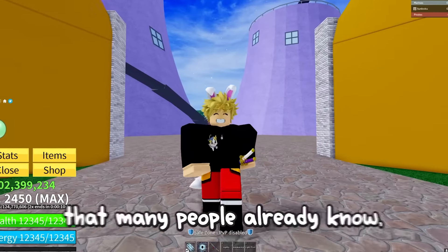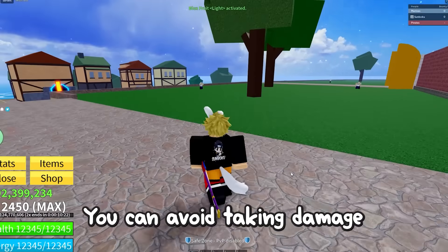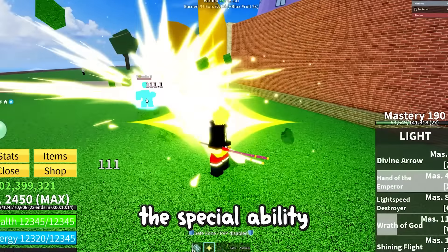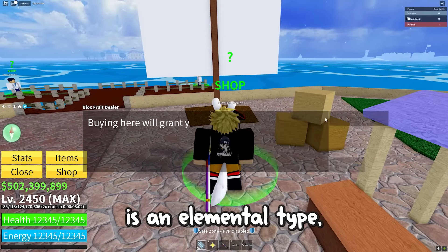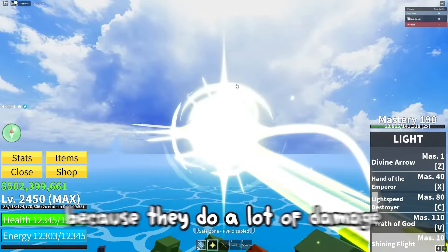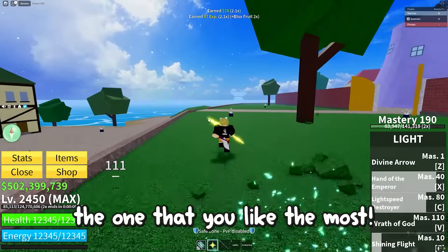Tip number 2 is something many people already know, but if you're new to the game it's important to learn. When trying to level up by fighting enemies, you can avoid taking damage if you have elemental Devil Fruits. These fruits let you control elements like fire or light, and give you immunity to enemies weaker than you. To find out if a Devil Fruit is elemental type, just talk to a Blockstreet dealer. The best fruits for grinding in the first sea are Magma and Light, but any elemental or Logia Devil Fruit will make you immune to enemies, so choose the one you like most.